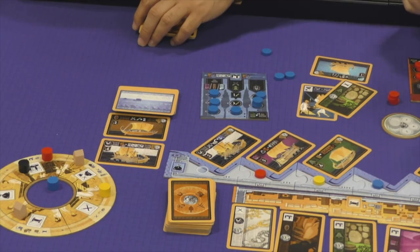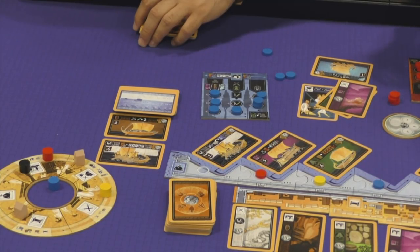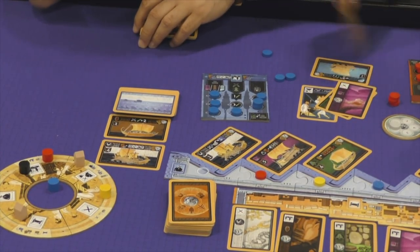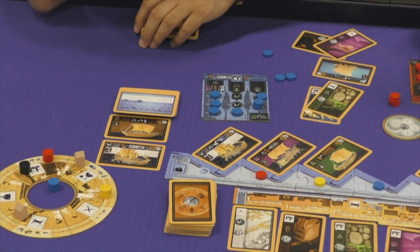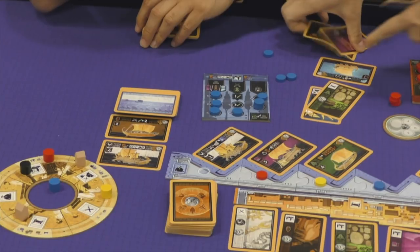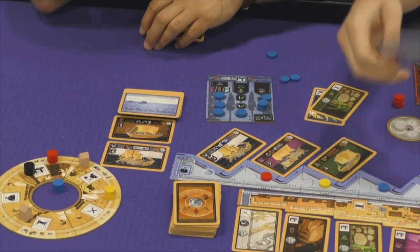Basically you draw until you get to five. So if you happen to lock into like a four and then flip over the next card and it's a six, you made out like a bandit. Five is kind of low. Like an eight or nine ship — those are nice.